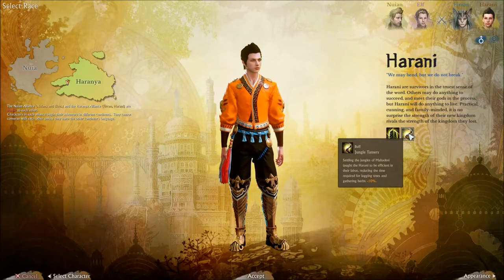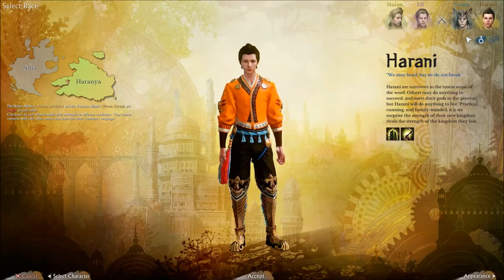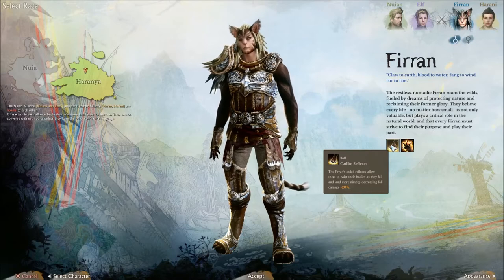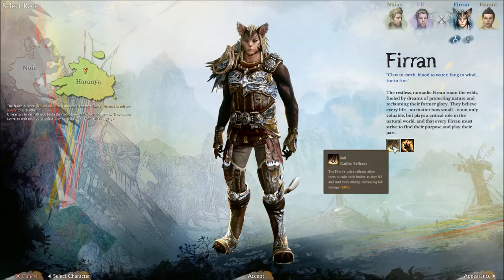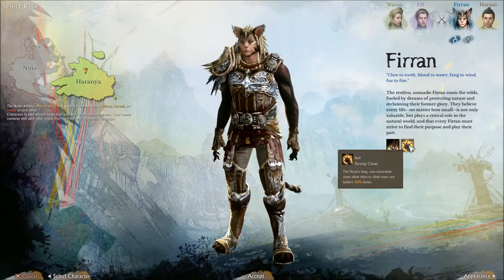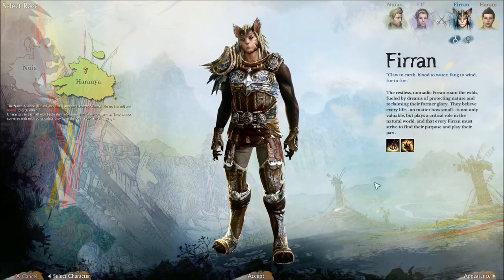Jungle Team - settling the jungles of Mahadevi taught the Harani to be efficient in their labour, reducing the time required for logging trees and gathering herbs. So it's a gathering buff, which again is good. What do the Firin have to offer? Cat-like reflexes - the Firin's quick reflexes allow them to twist their bodies as they fall and land more nimbly, decreasing fall damage. That's something you don't really need a lot of the time though.